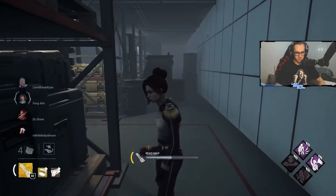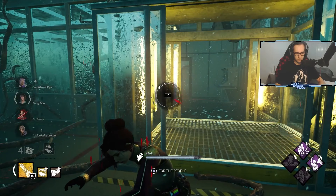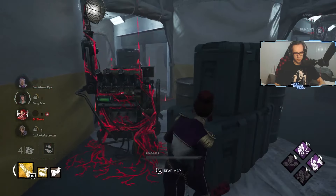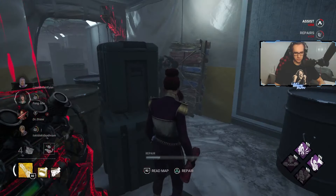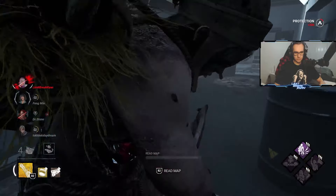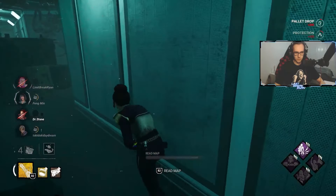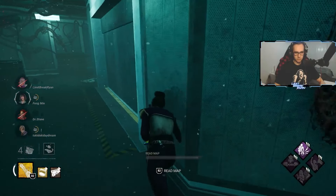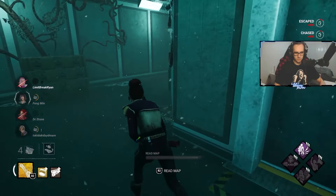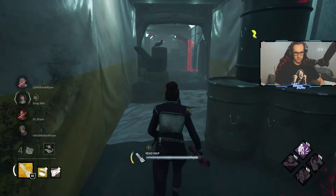It's probably good that we don't reveal what we've got to all the people. Make sure everyone's nice and healthy. We don't even need to use the aura — he's right there. I'm going to kind of hide. Where did he go? He went upstairs.